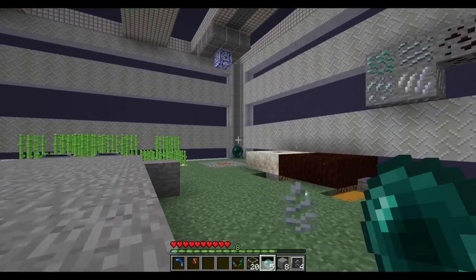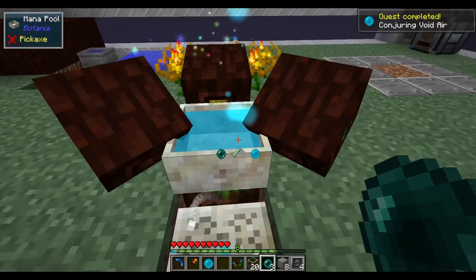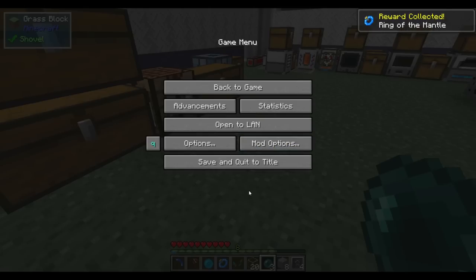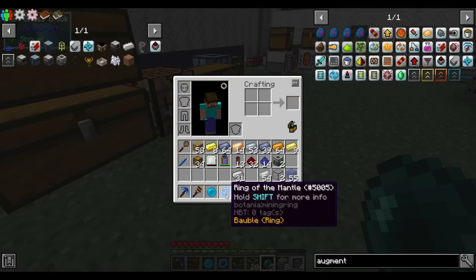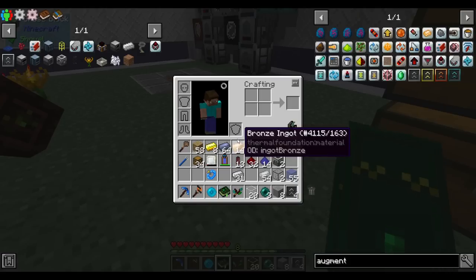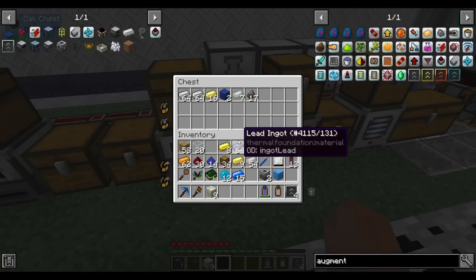That makes it pretty easy to get ender pearls — here's six of them. We probably can't ender pearl out of the box and apparently we cannot teleport with ender pearls, so never mind. There's a mana pearl now. The ring of the mantle uses mana to give a haste effect — I have a spare ring slot so I'll take it.